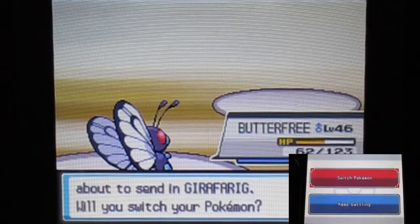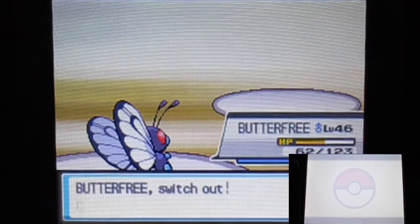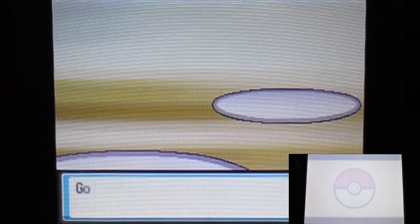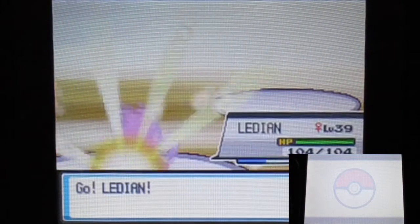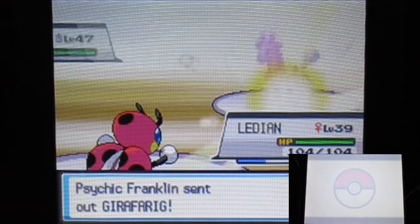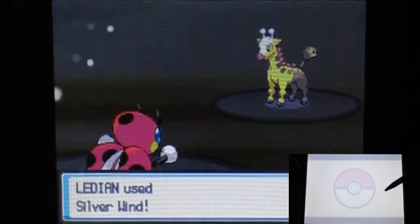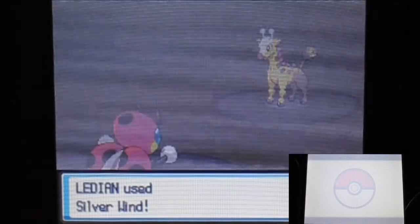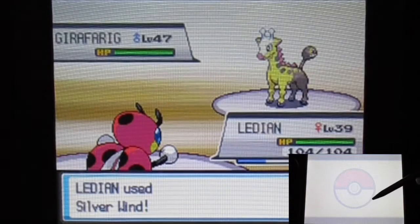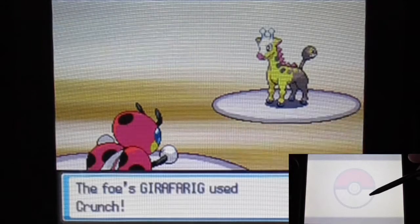Getting some points here, probably going to heal afterwards. I'm kind of getting wrecked right now. Ledian is also here — kind of getting a really good type move. But why do I keep getting to that point? You only go for Swords Dance which could buff all stats but has low uses — so Bug Buzz is probably better.